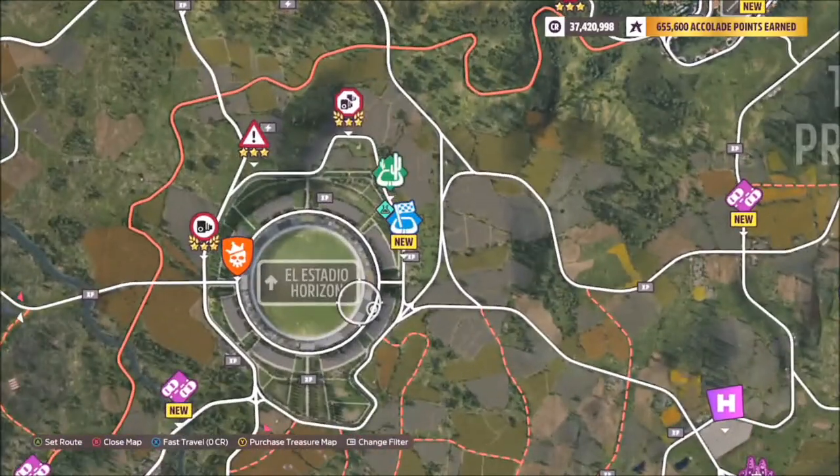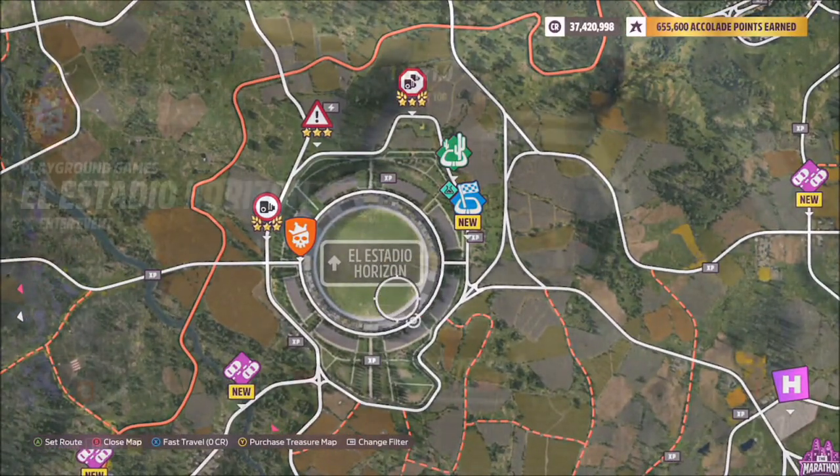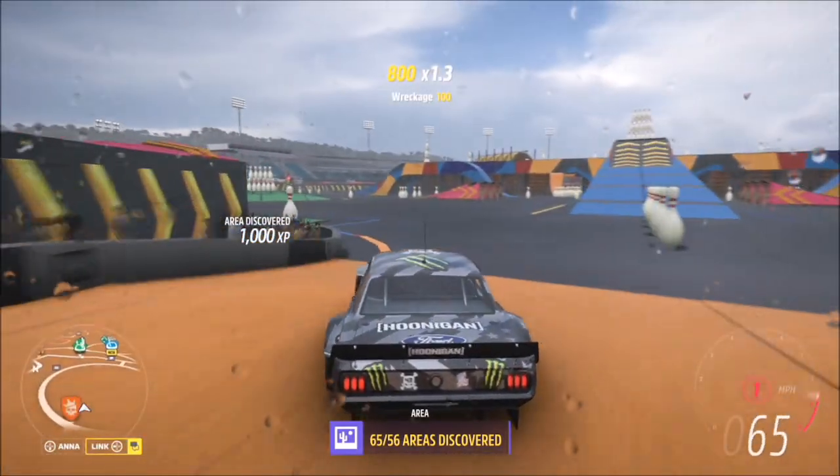The Stadium Stunt Park is at El Stadio Horizon, the main stadium. This is what it will look like.